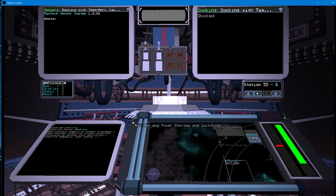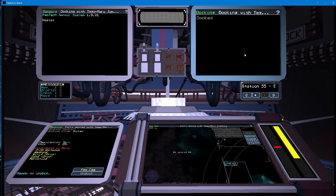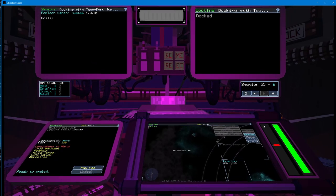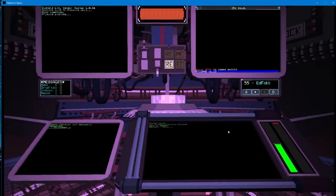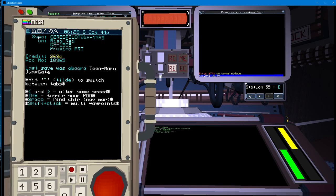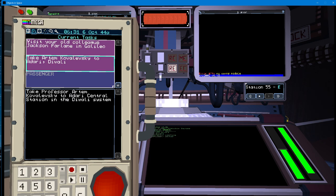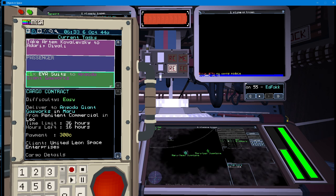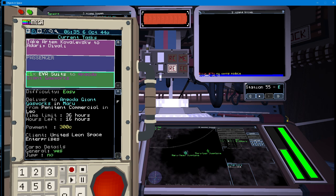Sorry about that. I hope we can still talk. That was interesting. Let's pay the fee. It's only 35. Let's jump. Meanwhile... it's gonna cut off our jump, isn't it? We're in Maru. We have 16 hours left. We have to go to Angoda. Come up here. Angoda — boom, it's right there.